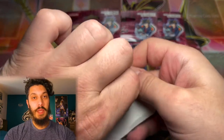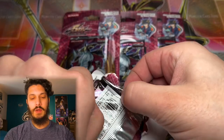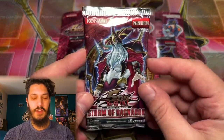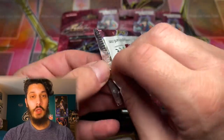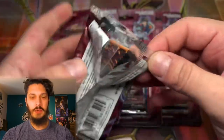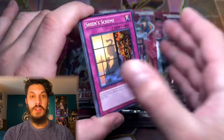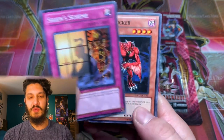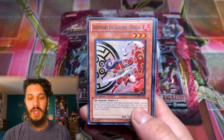Now we're jumping into something pretty special, folks — first edition 5Ds blister packs. I know it might pain some of you 5Ds and blister collectors, but this is a very nostalgic set to me. The first time I got back into Yu-Gi-Oh — I didn't really play during GX — I got back in during mid to late 5Ds. This was the first pack I ever opened; it was also a blister pack, and I pulled my first Ghost Rare. Ever since then I just fell in love. Can we pull a Ghost Rare Odin again here today?